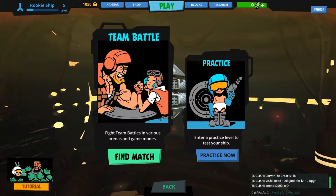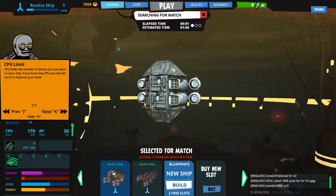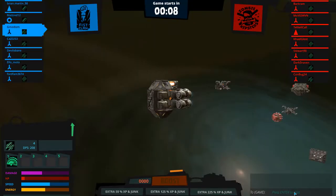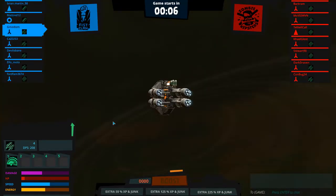We click play and find match for team battle. It's an estimated time of one minute. Ten, nine, eight - we're in the lobby and we're going to enter this battle.